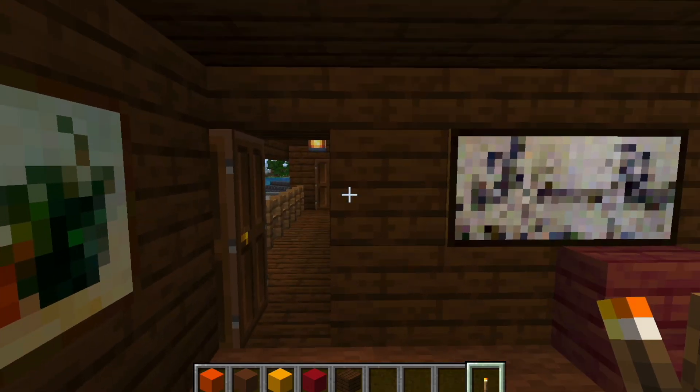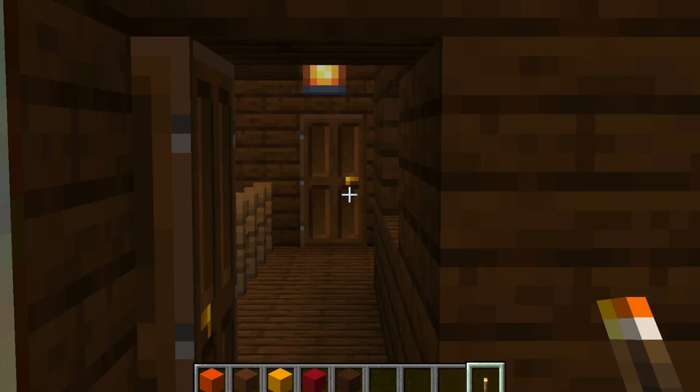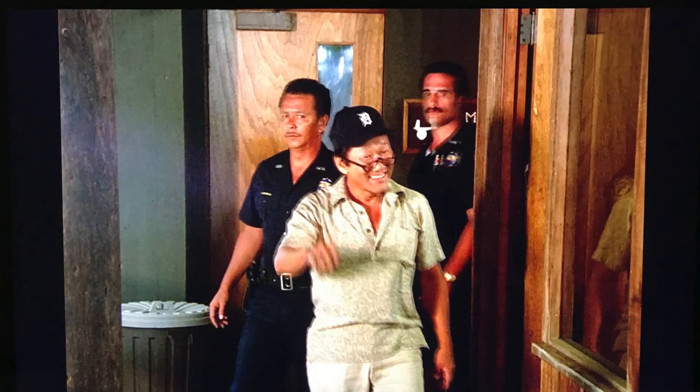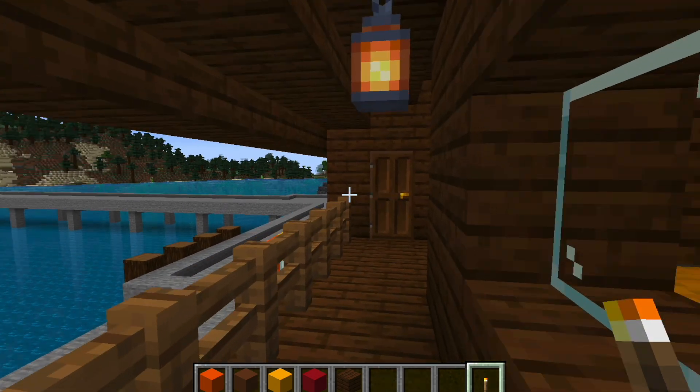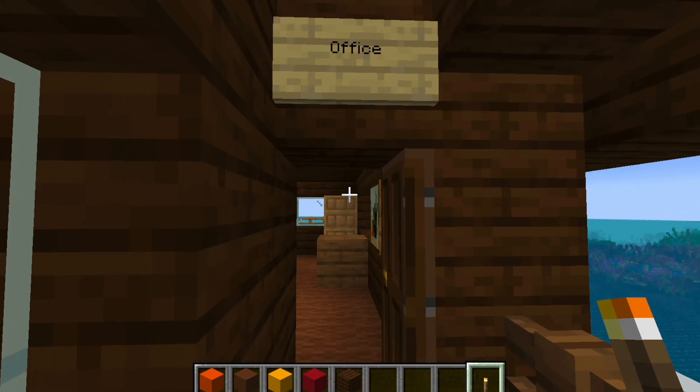Looking outside of TC's office, you can see a second door across the hallway. Lieutenant Tanaka was giving Magnum a hard time for breaking and entering here. I like this office sign.